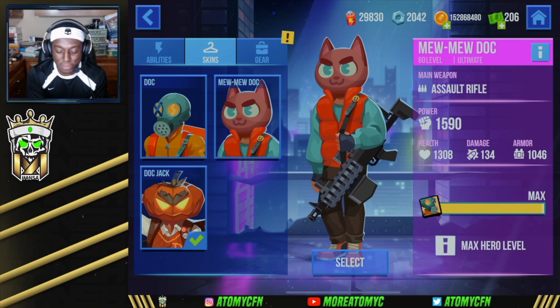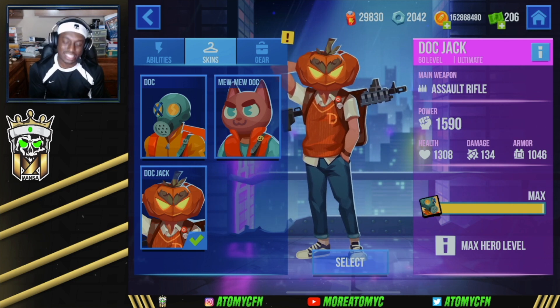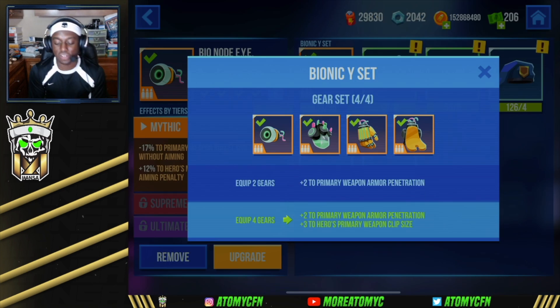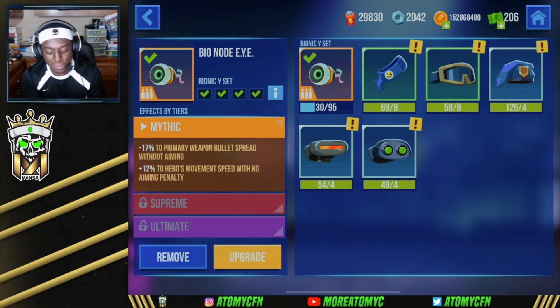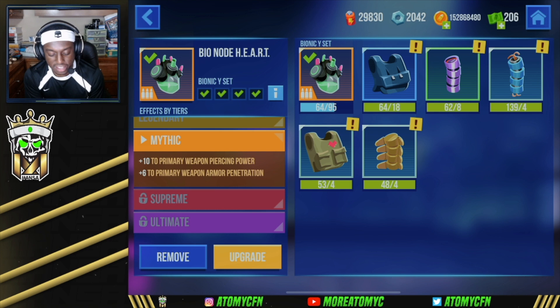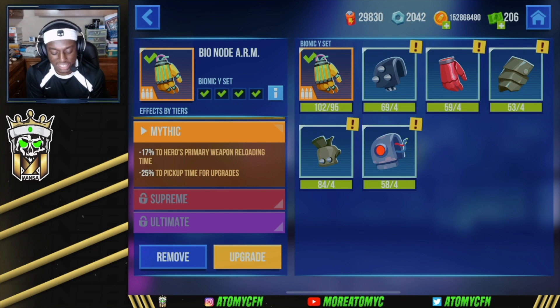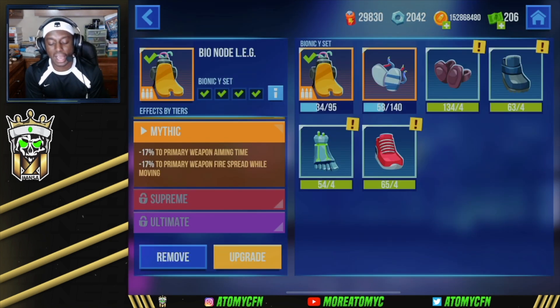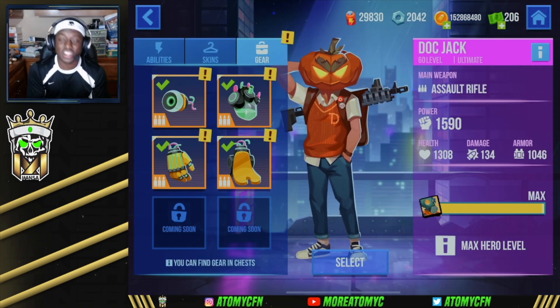For skins, we've got them all — the regular Doc skin, the Mu Mu Doc, and Doc Jack. We're gonna run the Doc Jack skin — I like it a lot. For gear, we're running the full Bionic Y set: the Bionic Node I gives minus 17 to primary weapon bullet spread without aiming and plus 12 to movement speed; the Bio Node Heart gives plus 10 to primary weapon piercing power and plus 6 to armor penetration; the Bio Node Arm gives minus 17 to reloading time and minus 25 to pickup time for upgrades; and the Bio Node Leg gives minus 17 to primary weapon aiming time and minus 17 to fire spread while moving.